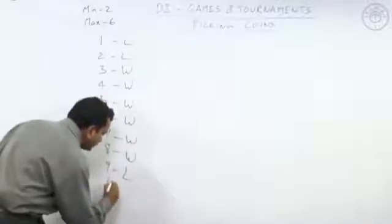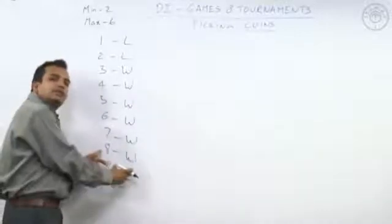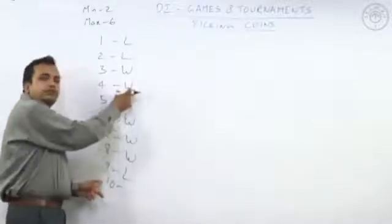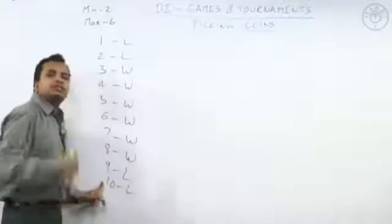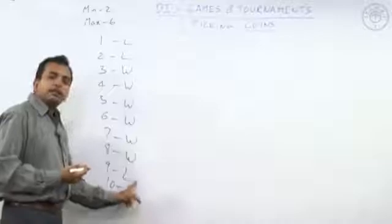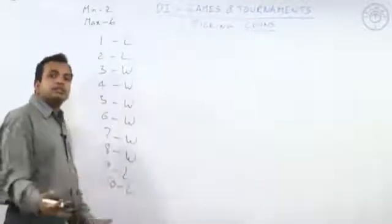Similarly, when there are ten coins — if I pick two coins, the table is still a winning table I'm giving to my opponent. If I pick six coins, four remain and it is still a winning table for my opponent. So both cases are winning for my opponent, which means it is a losing case for me. So nine and ten are losing cases.